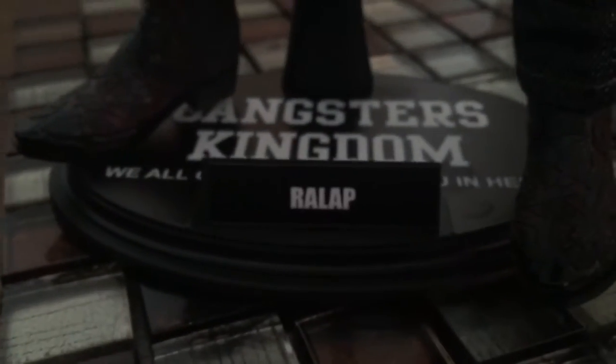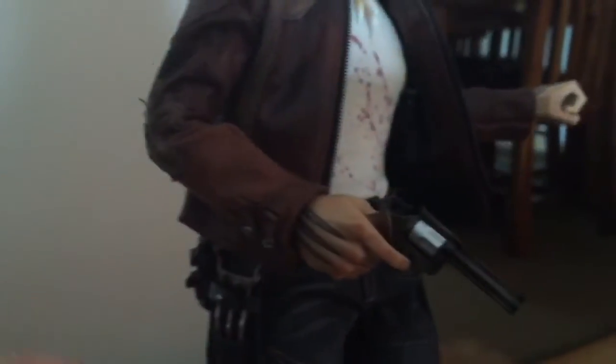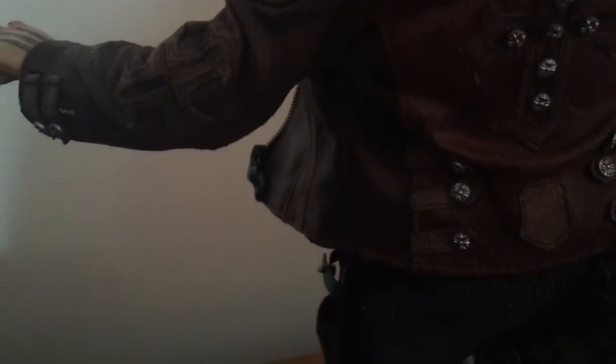He's got very cool looking boots that match his jacket. This one came with a custom stand that says the Gangsters Kingdom motto: 'We all go to hell, see you in hell,' and it's got his name on the front — pretty cool that he came with that. He also comes with a cool handgun and a little water bottle that attaches to his belt at the back. They didn't go crazy on weapons, but I'd have liked a shotgun too. I'm never really satisfied with accessories — I want more. I love figures like Harry and Baron that come with loads of accessories.